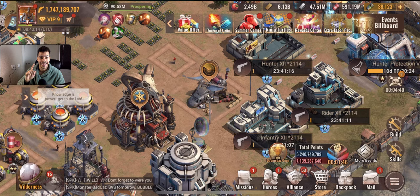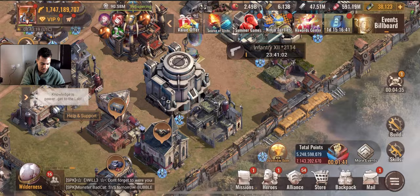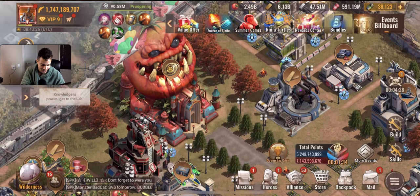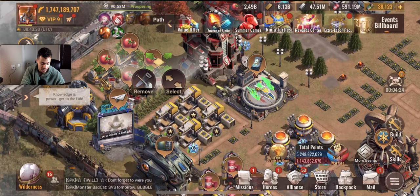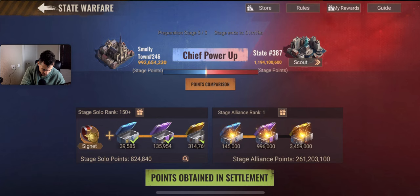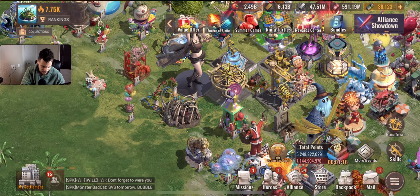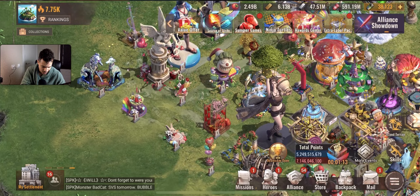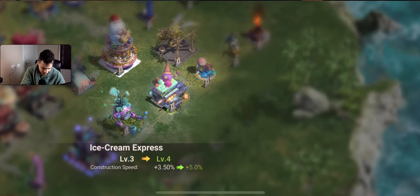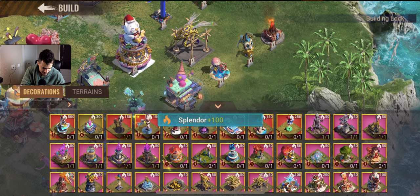Alright guys, today we are gonna get ready for State vs State. I completed the whole thing yesterday, used some plasma cores. I cannot do anything more — I could go to P10 but I'm not gonna. So what we're gonna do here is the decoration. Let's activate the booth. We have to wait 15 minutes to cross stage.